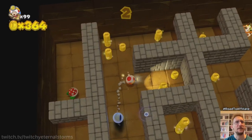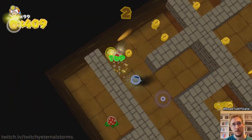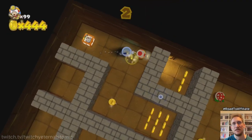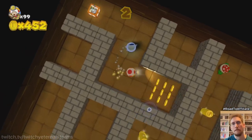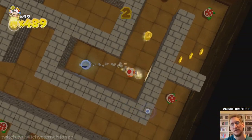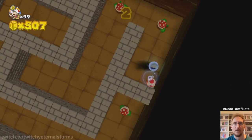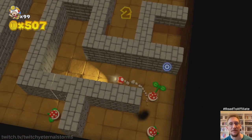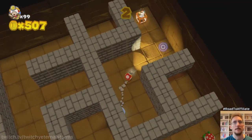Now we're doing coins — so far we have 364, not even close. There's the end right there, don't wanna hit that. I think there's a way through here. Sweet. Got to turn around here — I thought I could make it through there.